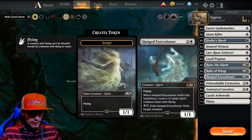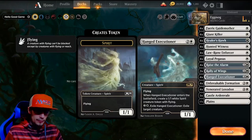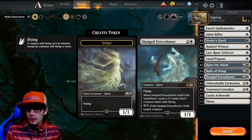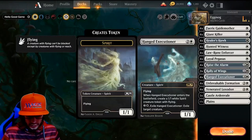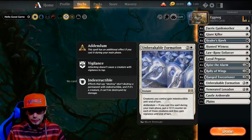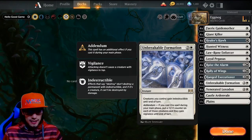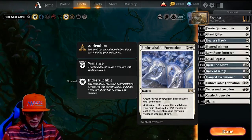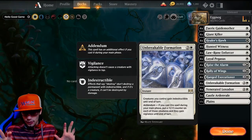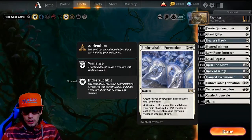We have 4 Hanged Executioners — this is a 3-drop, it's a 1/1, so pretty expensive. But when you play it, it creates another 1/1 flyer, and then you can pay 4, exile it, then exile target creature. So this is another form of instant removal — really good because we can leave 4 mana up. We also have 4 Unbreakable Formations: creatures you control gain indestructible until end of turn. It has addendum — if you cast it during your main phase, you put a plus 1 plus 1 counter on each creature and they gain vigilance until end of turn. One of my favorite plays: use Unbreakable Formation on everybody, attack in, and because they have vigilance they haven't tapped after their attack.